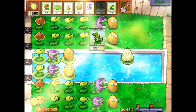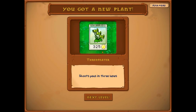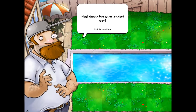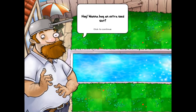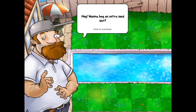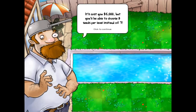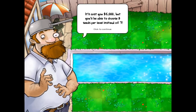It's the Three-Peater. As you can see there are three little pea heads on him. For 325 sun, he shoots peas in three lanes — not three peas down one lane, but one pea in each of three surrounding lanes. So if you put one on the second-from-top and second-from-bottom lanes, you'd be able to cover every single lane. Do you want to buy an extra seed slot? It'll cost you 5,000 but you'll be able to choose eight seeds per level instead of seven.